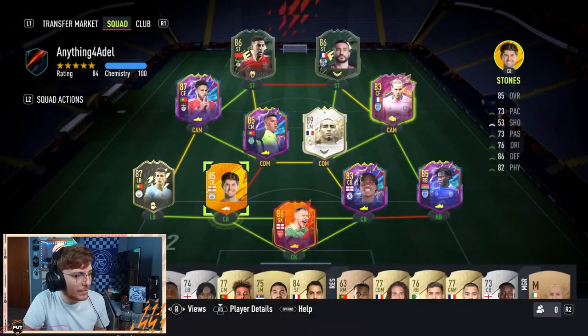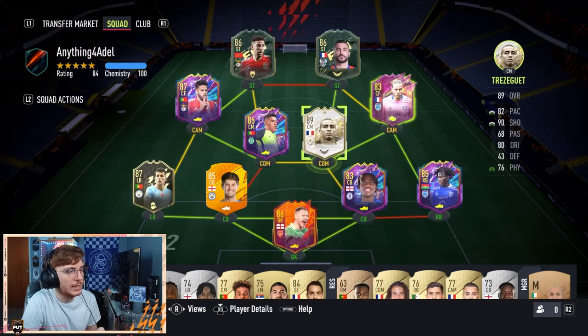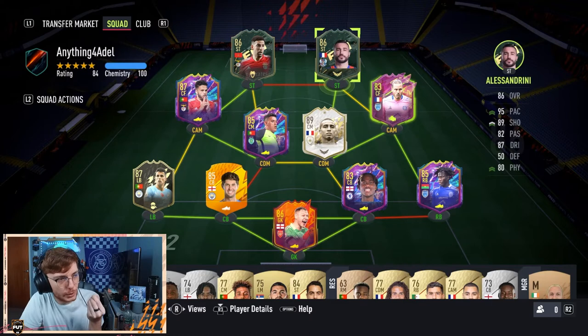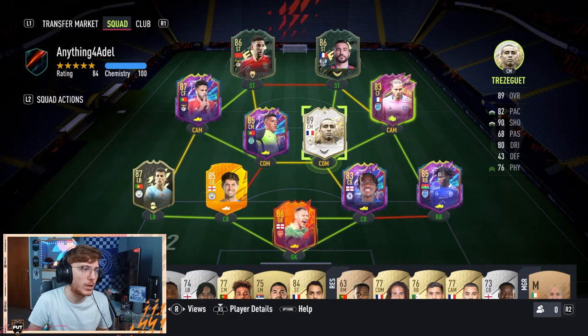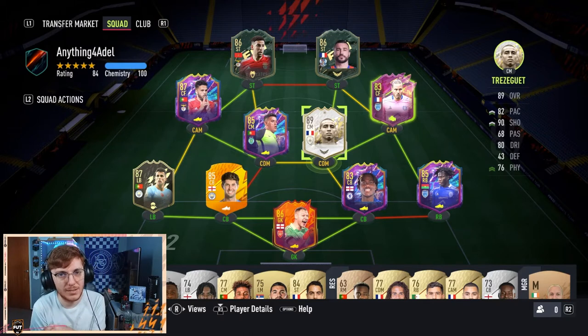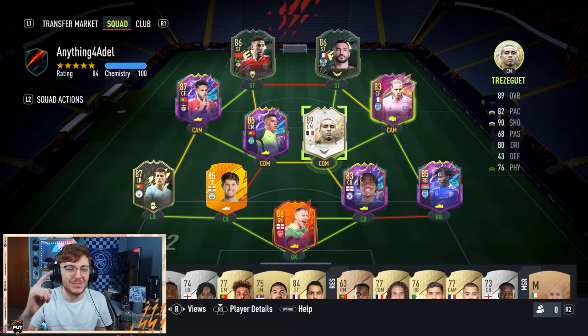Super happy with this team. Everyone I believe is on 10 or 9 chemistry. Trezeguet is on 8 because he hasn't got the manager link. In game, Trezeguet goes to Striker, Alessandrini goes to Right CAM, and Ripart goes to CDM. The main aim for today - because obviously scoring goals with Tarab doesn't give us upgrades anymore - I would like to win at least one game and Tarab has to score at least three goals. If we can achieve those two goals, I would consider Tarab to Glory completed and a success.